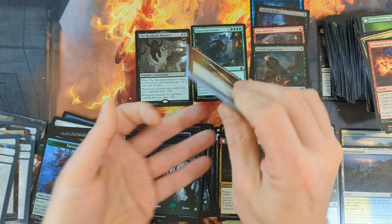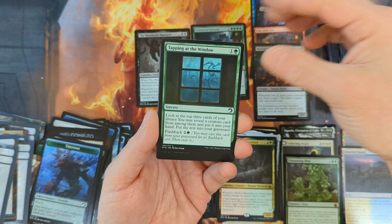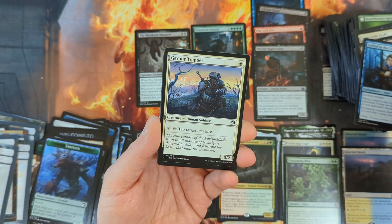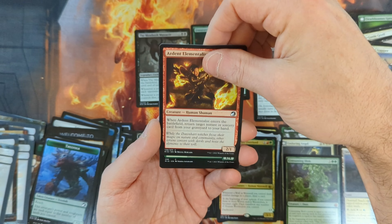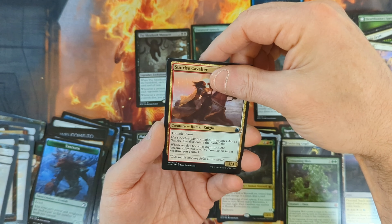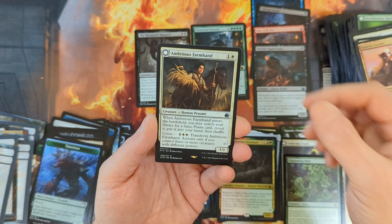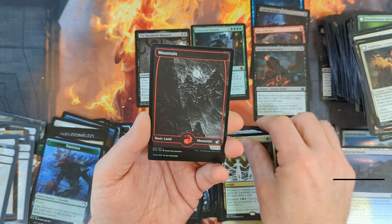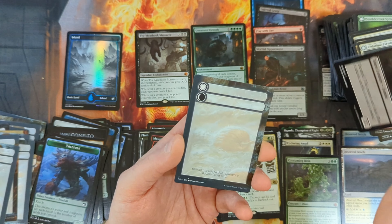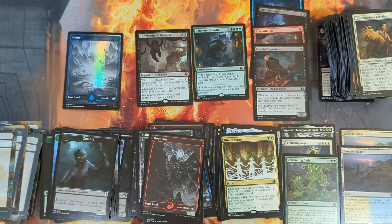Let's see what this last pack has in store for us. Pack thirty-six: a Blade Brand, Soul Guide Griff, Tapping at the Window, Flip the Switch, Siege Zombie, Locked in the Cemetery, Gavony Trapper, followed by an Ardent Elementalist, a Bird Admirer, Cathar's Call, Sunrise Cavalier, we're going to see an Ambitious Farmhand, and our last card is a Rare — Rite of Harmony — followed by a Mountain, a Foil Island — our first Foil Land — then a Zombie and a Blank card. Give me just a moment, I'll get everything sorted, organized, and be right back with the MTG Box Analysis.